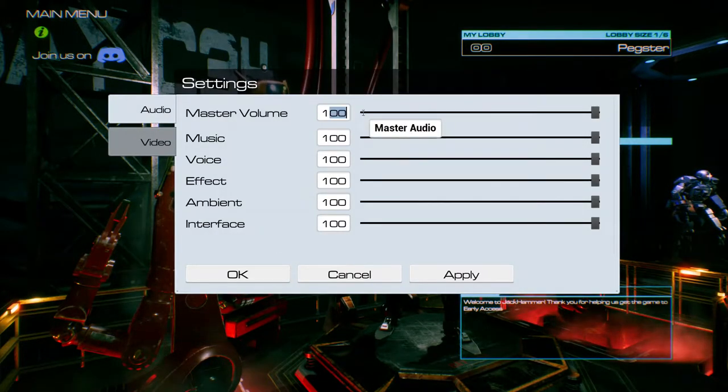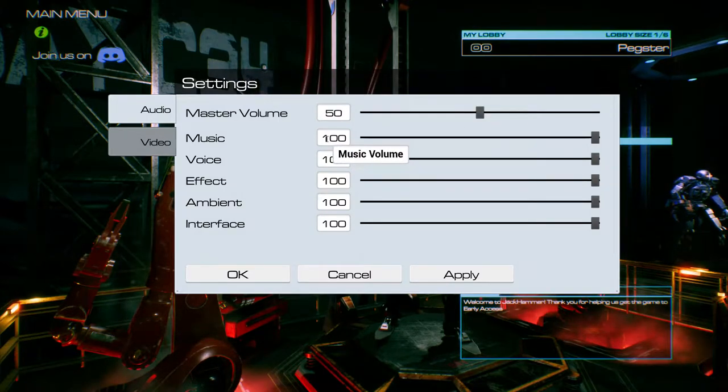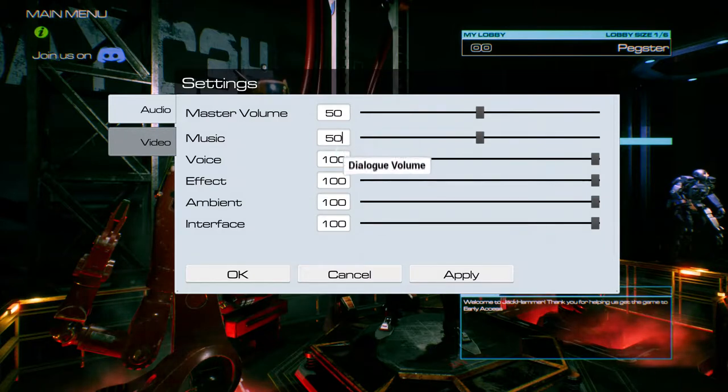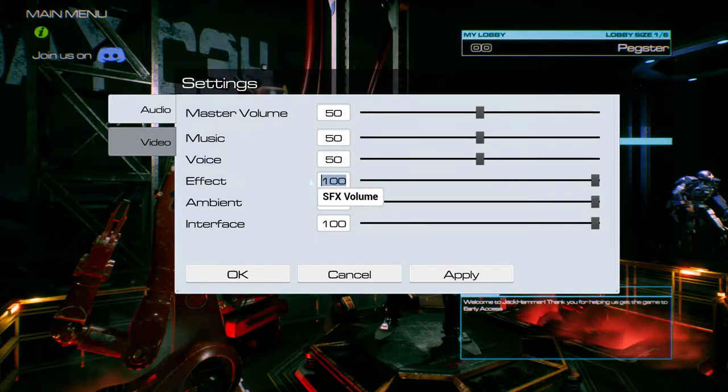So here we are in the menu screen. I'm just going to have a little play with the sound settings — save my ears, as I'm getting a little old and I don't want to lose any sense of hearing just yet. So let's turn them all down a little bit. 50% should do it.